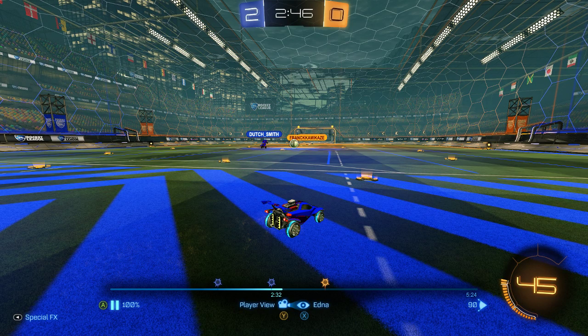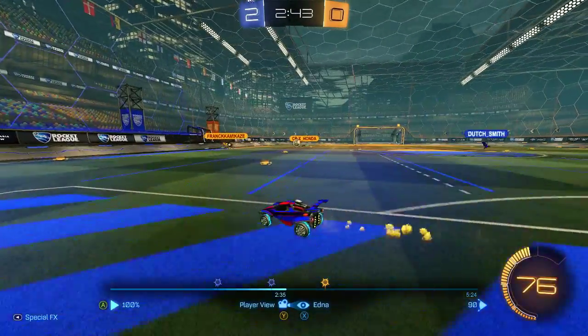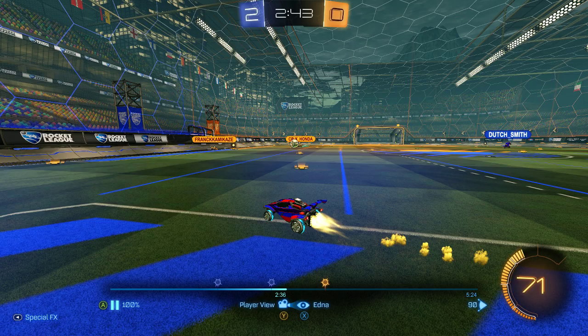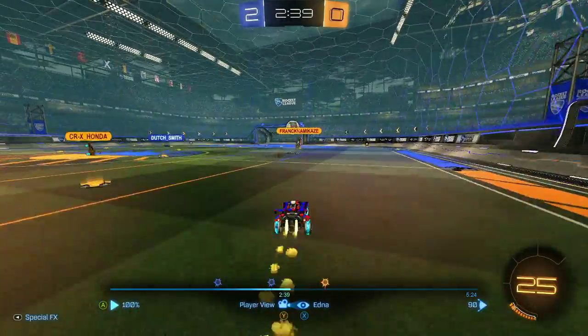Kind of a weird kickoff here. Especially if this was threes, I would say absolutely go for that corner boost as quickly as possible. In twos it's still an option, but sometimes you might want to turn back towards net. We should really be either cheating here or going for boost — staying back is typically not a good strategy in my experience. But at this point we should have been challenging this ball, and because we stayed back it's a little awkward.